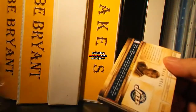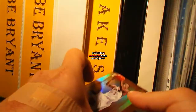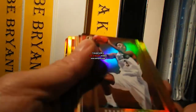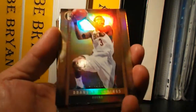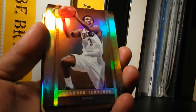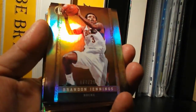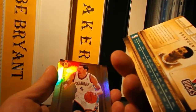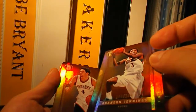Roger Bell at the back. First card — read it please. The name is Brandon Jennings. Brandon Jennings, base card, and that's numbered 299.